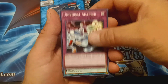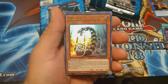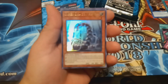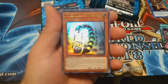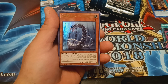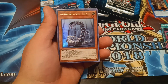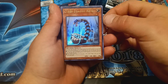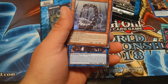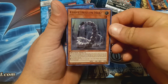We have a Universal Adapter, Breaking of the World, Psychic Ace. Oh my gosh — is it? Never mind. We have a Cyber Dragon Herse. I thought it was an Ultimate Rare at first, but just the way the light was glaring on it. I don't even think there are Ultimate Rares in this set — there might be.